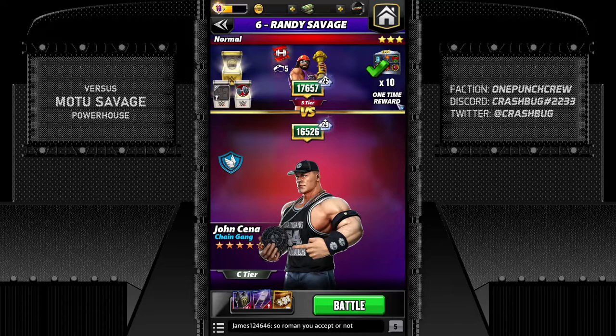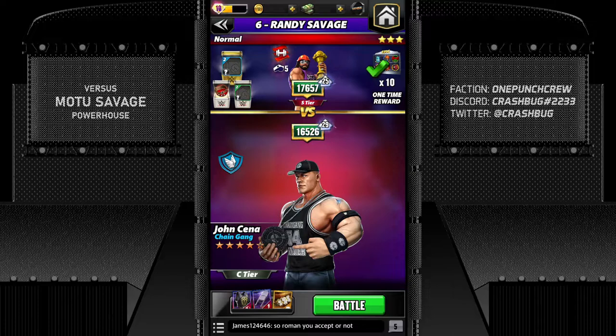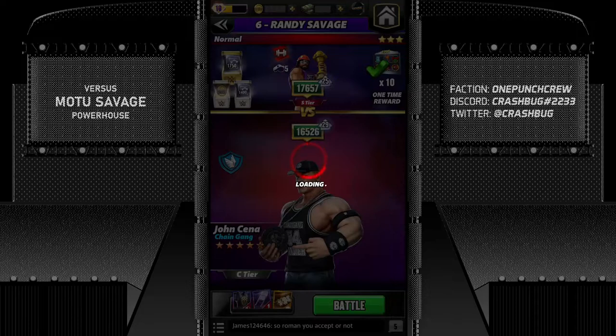Next opponent is Randy Savage — Macho Savage in-game. He has a bleed at 26% chance doing 279k for 10 turns. Even if I'm revived, I'll bleed out until I die. There's also a choose move and a gain MP move. Cena hasn't seen all these design elements — he's pretty old. It's going to be a losing streak, I guess. The class advantage also goes to the opponent.